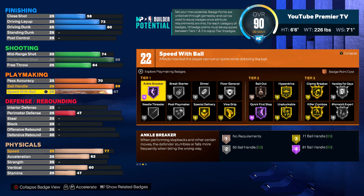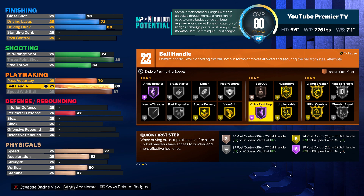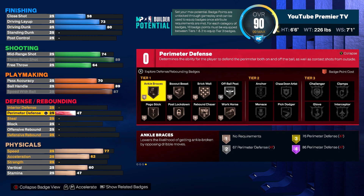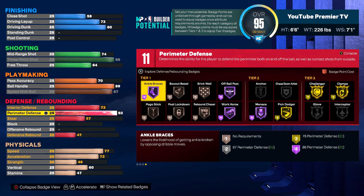70 pass accuracy so you can throw good passes. If you're playing pro-am you might need to look at maybe an 80. Ball handle here — we want that quick first step hall of fame, first speed with ball. We do want that speed with ball as high as possible. We're already at 6'7" so we got to try to be as fast as possible with the ball in our hands, because this is going to be like a secondary ball handler. Like a lockdown — when your guard is out of adrenaline boosts, give me the rock. I'm not watching you get clamped up anymore.